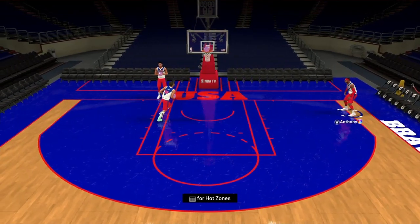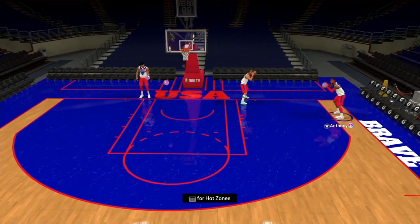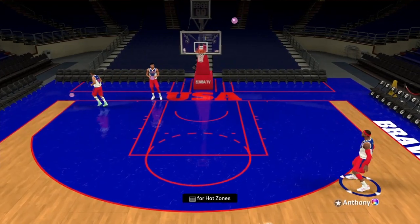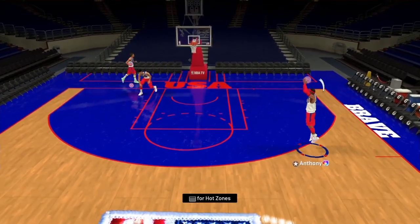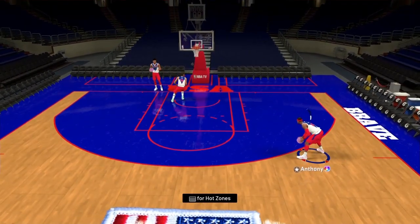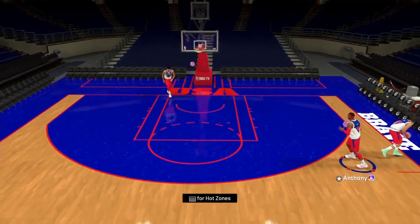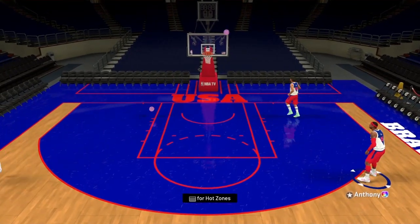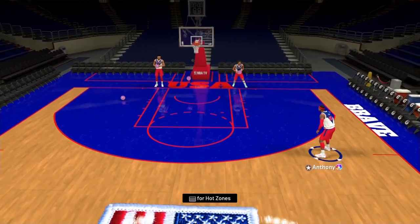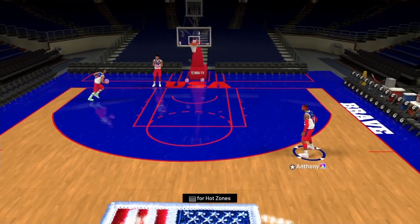As you can see, I have Carmelo first. His hot zone is everywhere except the top left-hand corner, which is kind of obnoxious. I'll show CAT's zones too, but trust me — Carmelo's is basically everywhere. His release is okay but not the greatest. I've never been a fan of Carmelo, which is why I didn't want to buy him, but he seemed kind of cheap.